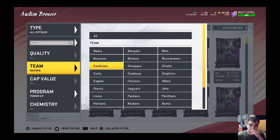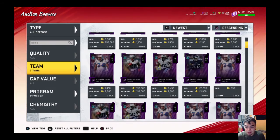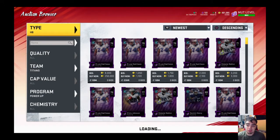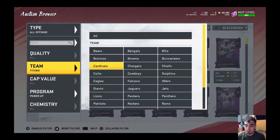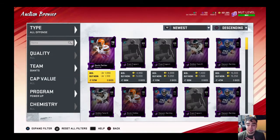Lamar Jackson, Mahomes a little bit, and now it's gonna be Derek Henry's time to rise up in his power up ranking. He was going for 650 coins at one point and I should have held on to it because he's been balling — he destroyed the Patriots last night.